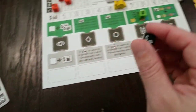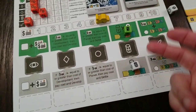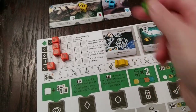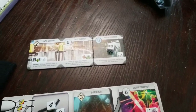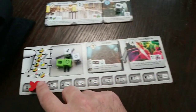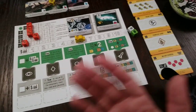This die gets exhausted, but this one goes back in my cup to be rolled because it was used for the explore action — it didn't get exhausted. The AI then produces on its worlds — it doesn't have to match the colors. Then I produce: now I've got a blue good on my Galactic Scavengers world. I come over, spend one credit to get a die back, and then you go again. It's just that easy and that fast. Of course you'll get more dice as the game goes on, but things get a little more involved.